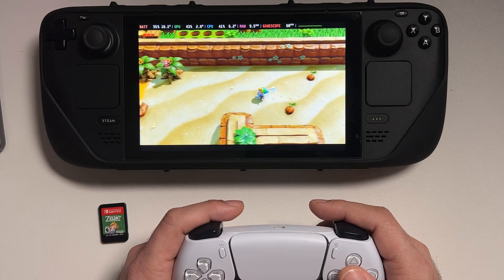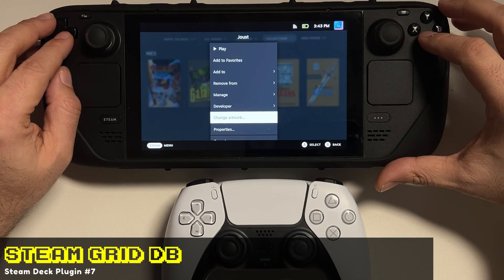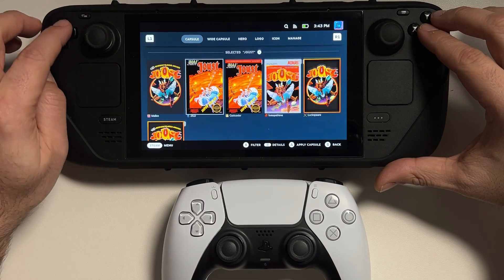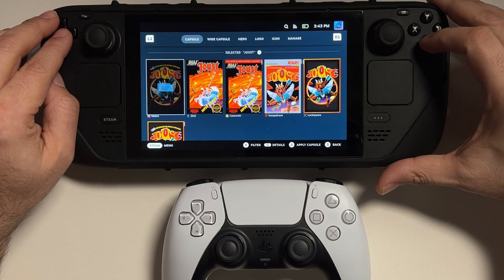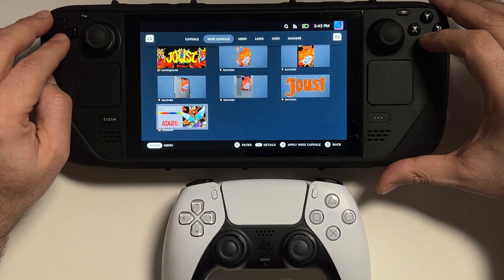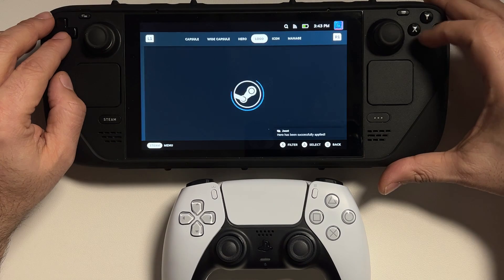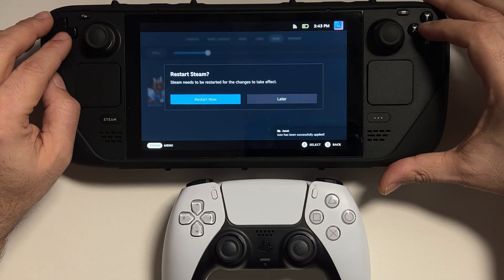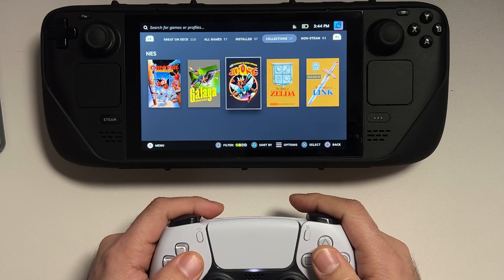The next plugin I like to use is called SteamGridDB, and this will add a 'change artwork' section to your non-Steam games, specifically your ROM files. Let's use an example with Joust for the NES — it's going to pull up all available artworks from the Steam Grid Database and you can pick which ones you want. You can go through the capsules, heroes, logos, and icons and select the ones you like best. If you combine this with Meta Deck, it's really going to look like these games belong on the Steam Deck.